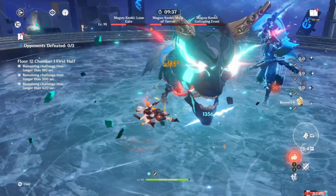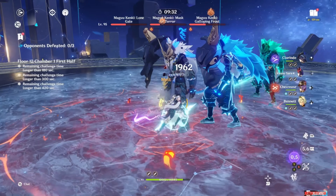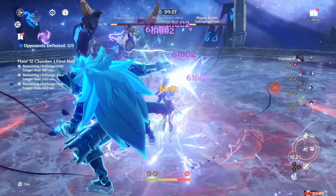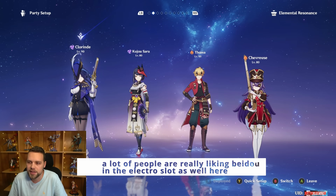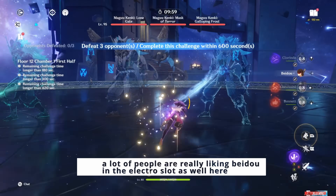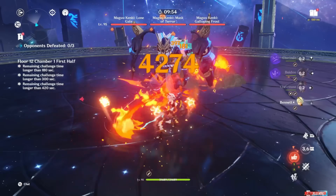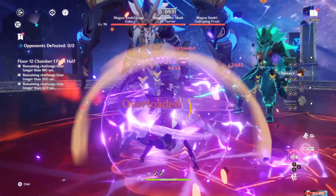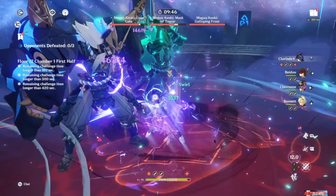The other team that doesn't need Fischl is Overload. A lot of people don't have C6 Chevreuse, so this team isn't performing at its highest level for everyone. But when Hoyo finally puts Chevreuse on a banner — and it's actually criminal they didn't put her on Clorinde's banner — I think people's sentiments toward this team will improve a lot. I think Fischl is overall slightly better than Kujo Sara here, but Kujo Sara is very, very good and the team functions very well. It's only barely worse than the Fischl variant.